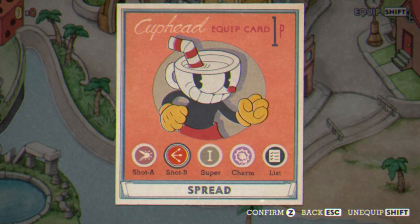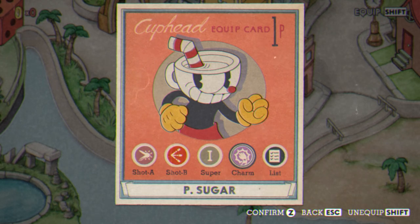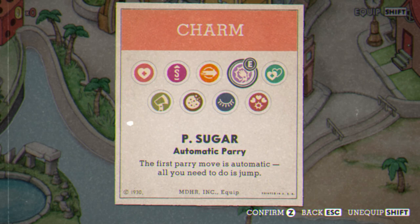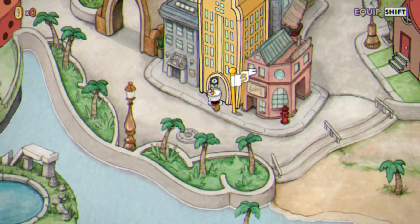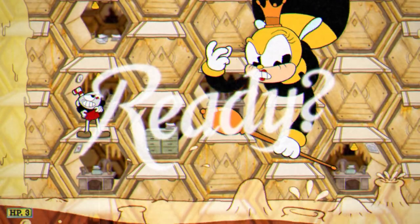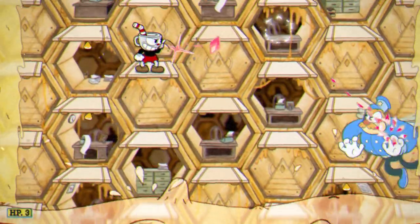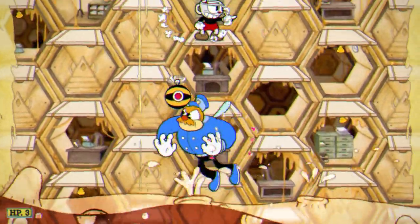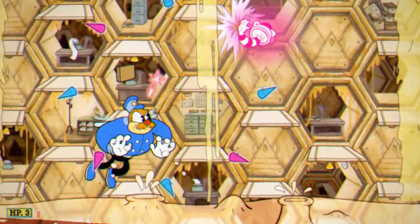For the unedited playthrough, the loadout being used is Crackshot, Spread, Energy Beam, and Parry Sugar — because although Heart Ring has some use here, Parry Sugar shines in the first phase. It makes the parries so much easier. Crackshot is all I would use for this phase because there's no rush on time. This phase actually goes by pretty fast anyway, even with Crackshot, so I can't imagine how fast it would go with Spread.